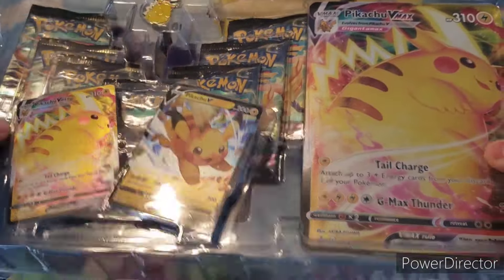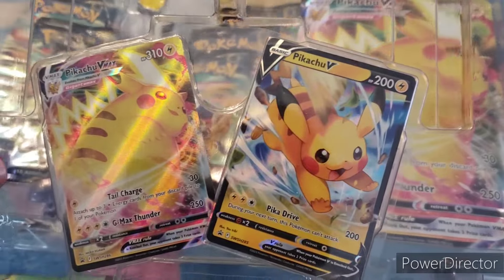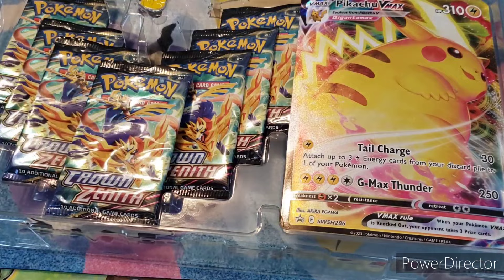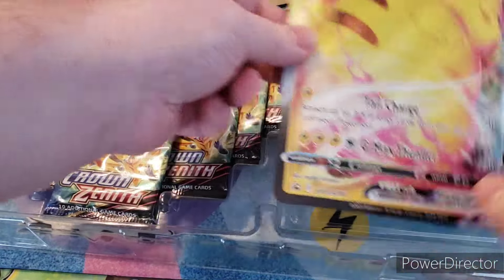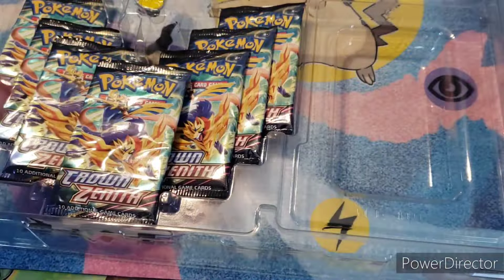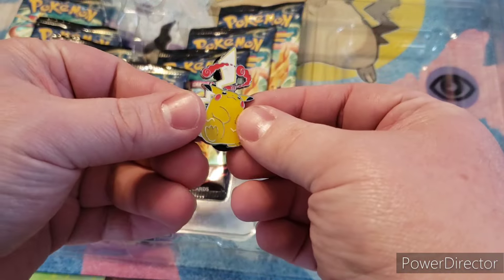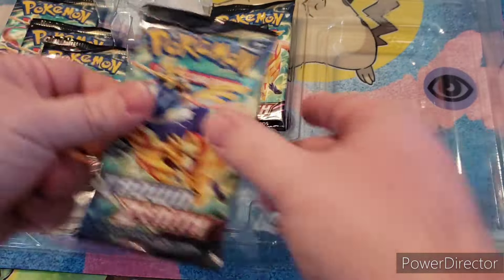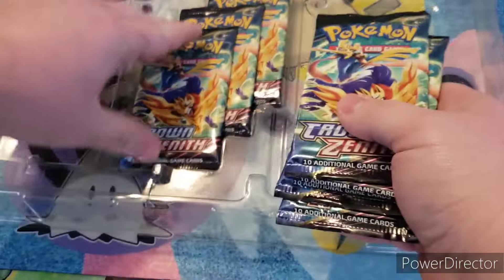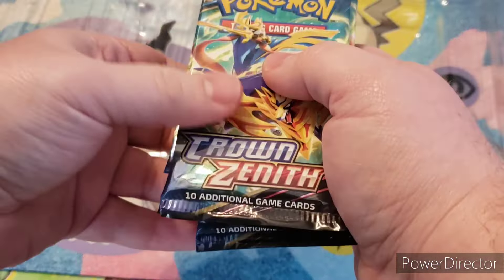We have the promo cards: Pikachu VMAX and V. The big version of the VMAX Pikachu, this Pikachu pin, and then seven packs of Crown Zenith.